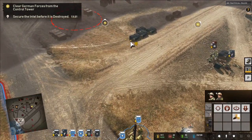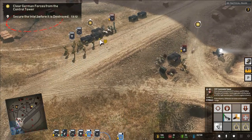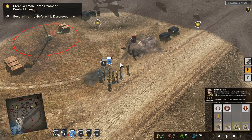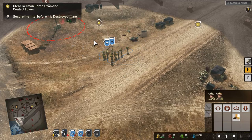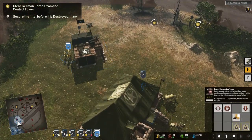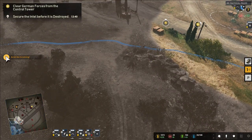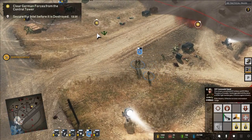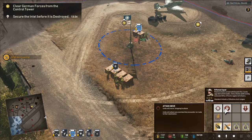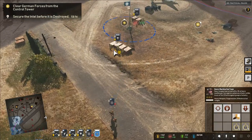We're not in a great position — need to get into cover. Still getting used to the game again. Some units need to retreat. There's a machine gun bunker to deal with. Moving forces up carefully. We've got a bazooka — trying to position it effectively.